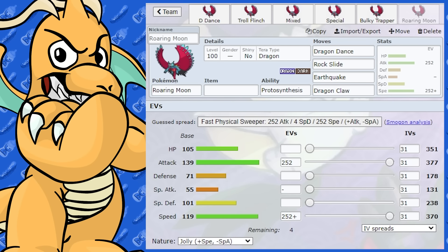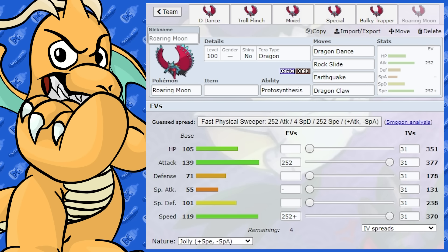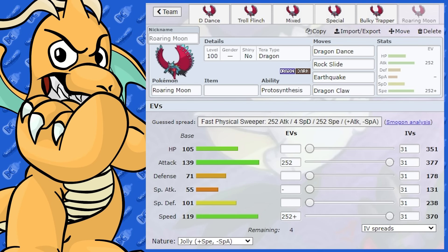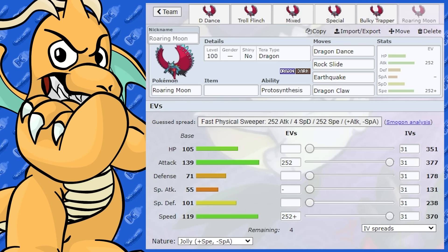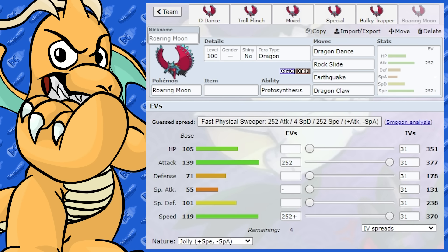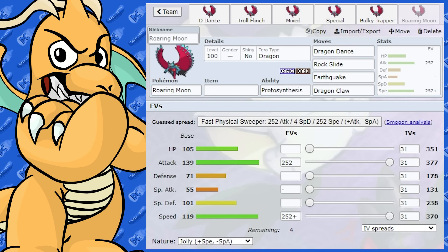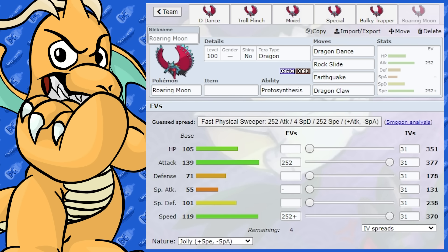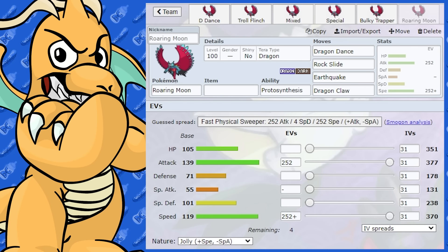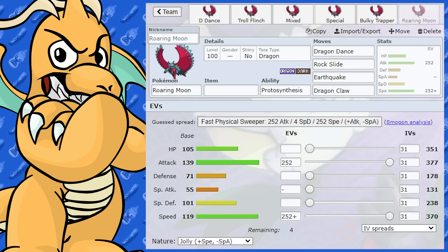Anyway, I think that's about it for Roaring Moon. Summarizing — this Pokemon is a brilliant Dragon Dancer and a very, very threatening Pokemon. Make sure you've got a Fairy type to counter it, or just a very bulky Pokemon to swap into it. Screeners and any Prankster Pokemon that can burn or status it — those sorts of things will shut it down. I hope you enjoyed this guide. I'll be back with some more tomorrow — we've almost done all the Paradox Pokemon too.